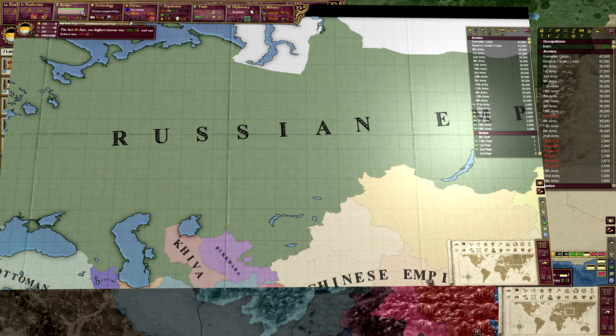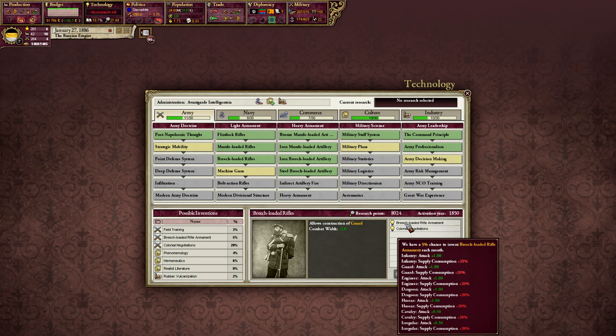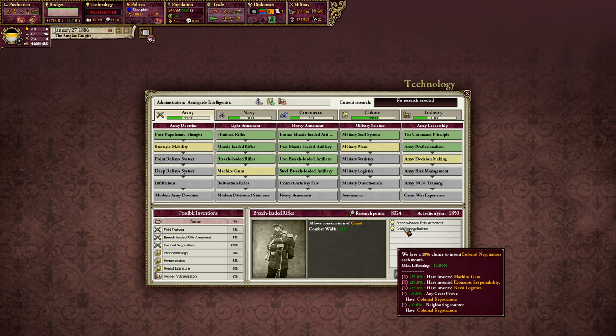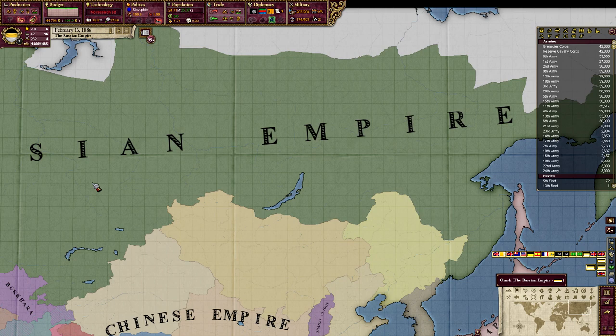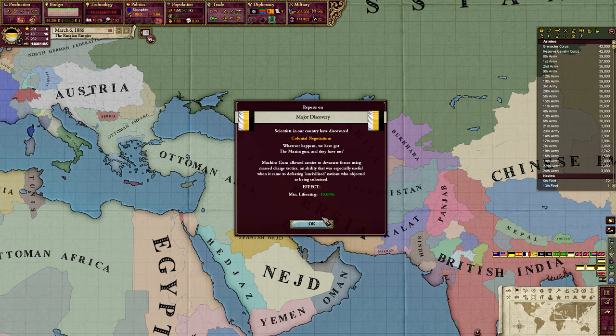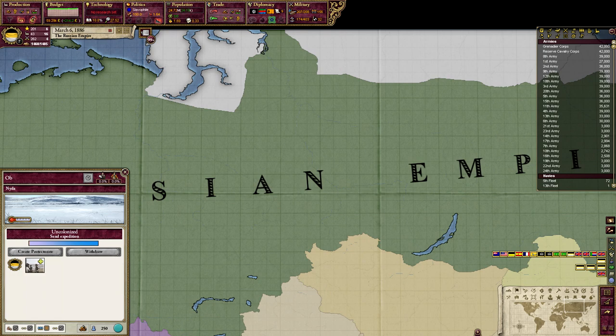I messed around with the economy of Russia a little bit to get it into the positive. We've researched breach loaded rifles and now we have a 20 percent chance to invent colonial negotiations each month. You can see at the bottom a plus 10 percent bonus for any other great power having colonial negotiations, and another 10 percent for neighboring countries having it. That took about two months, but now we have colonial negotiations — minimum life rating down by 10 percent — and we can start having a go at these areas.